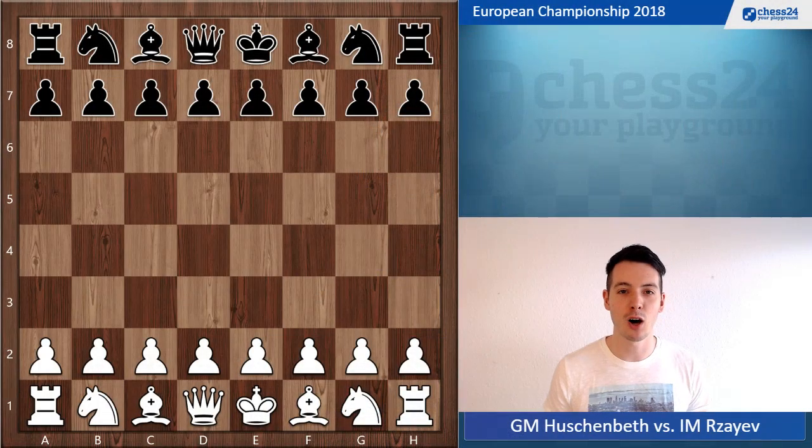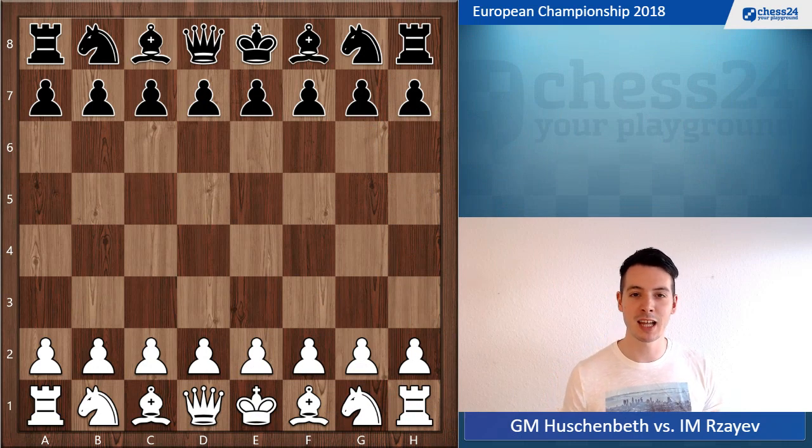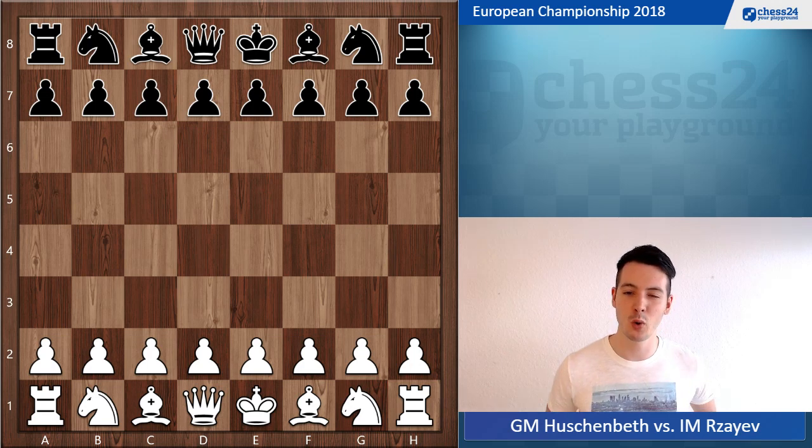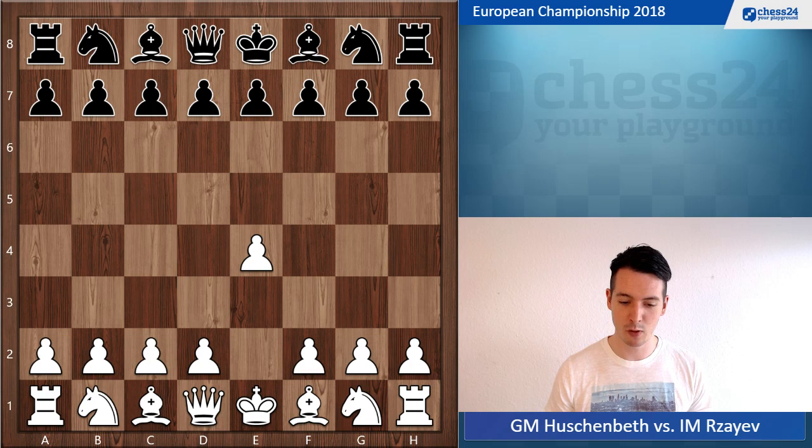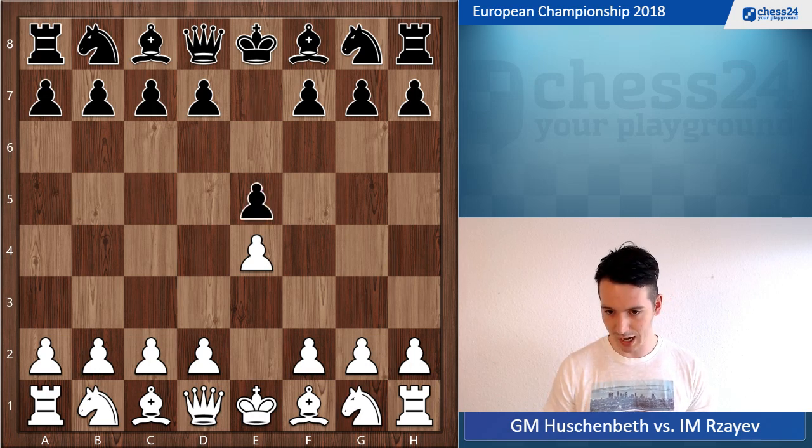What's going on everybody, this is Niklas Hushmid. Today I'd like to share another game of mine from the European Championship 2018, played in Batumi, Georgia. This game is from the eighth round of the tournament. I was playing with the white pieces against Pavel Pankratov, a strong Russian Grandmaster with a rating of around 2610-2611 — a very strong player and higher rated than I am.